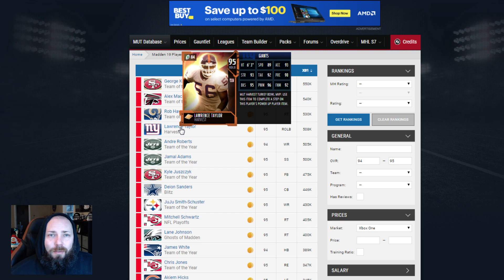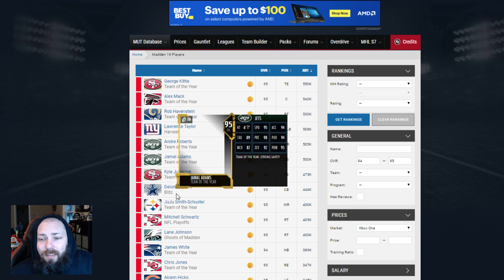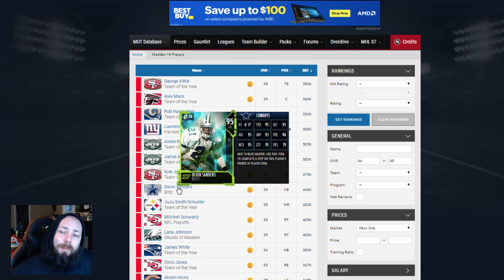The next, most obvious big choice for a card that pretty much everyone has is the Harvest Lawrence Taylor. He's expensive and his price is probably going to go down because of this, because I'd expect a lot of people to use it on him. But still, if you can net yourself back 500k or 400k, it's a really good deal. Same thing with Deion, but keep in mind Deion can also be powered up with training - just saying.